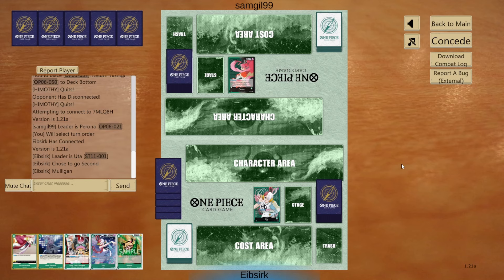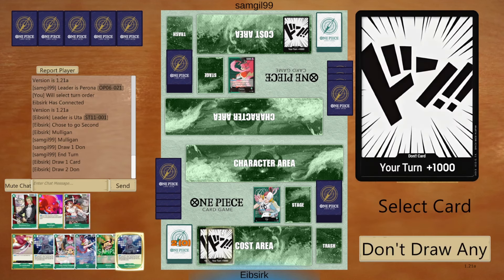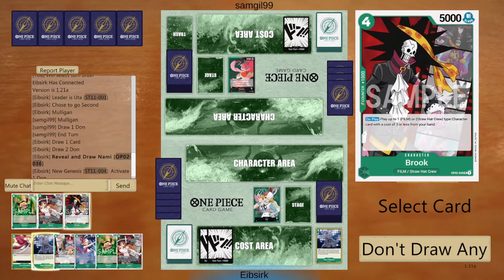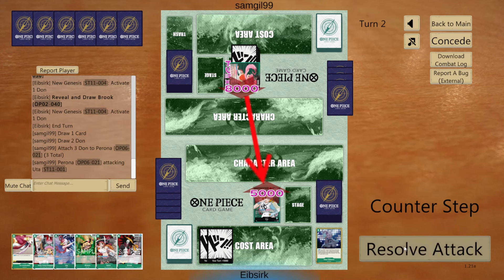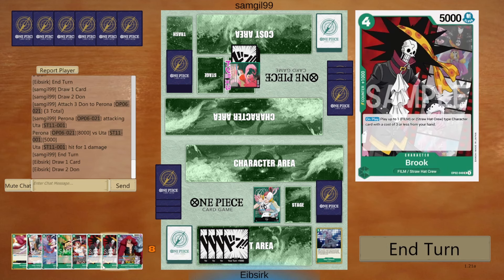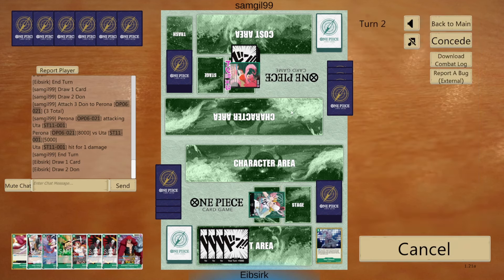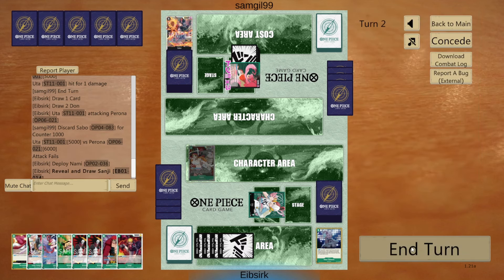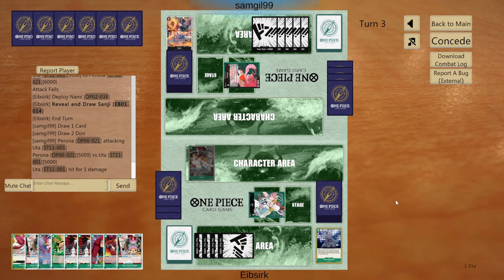Next up we have Porona, another green deck - very cool to see. I don't know how this matchup goes. I feel like Porona usually doesn't have - they're not like Sakazuki where they can answer two bodies at once - a lot less removal but more free removal if that makes sense. We're not even gonna bother playing the blocker - we'll New Genesis into a Nami. We could grab another Nami but I'm gonna grab the Brook and just pass. Playing the Blueno is pointless. Swing eight at me, I'll eat that, get another Brook.